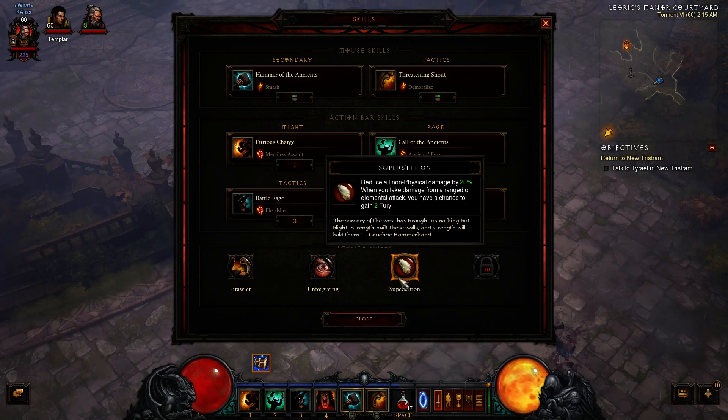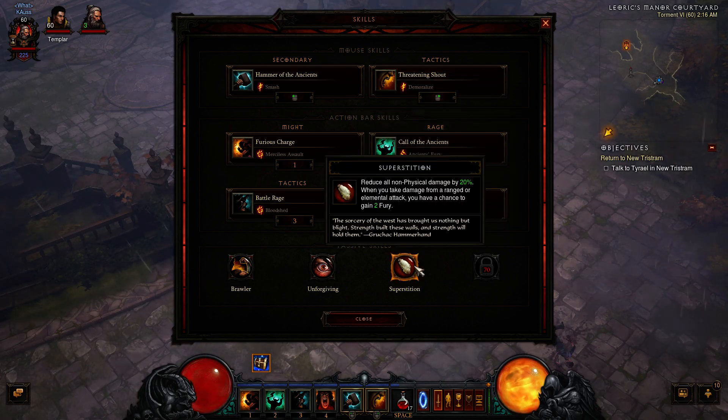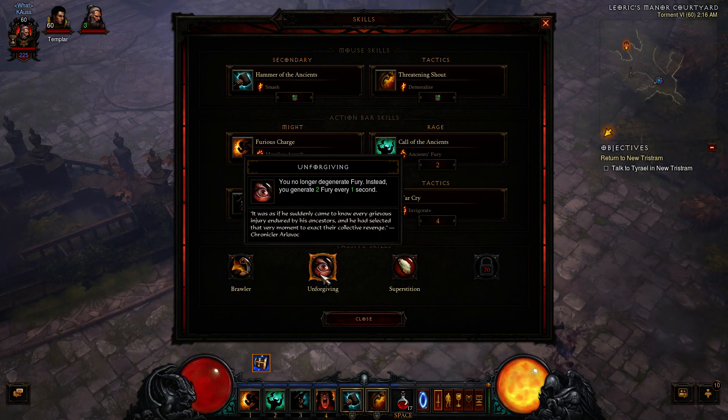Superstition is a 20% elemental damage reduction — the heaviest type of damage right now, especially Fire. Combined with Threatening Shout's 20% reduction, you have 40% damage reduction from just two skill slots — almost like having Ignore Pain. If you're not running these in high Torment, you either have gear carrying you or another survival method. Superstition also generates Fury, so in one passive you get Fury generation and mitigation.